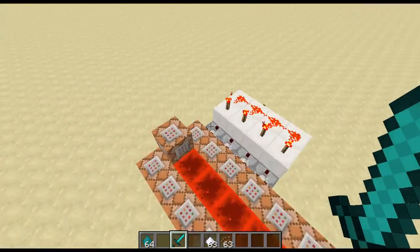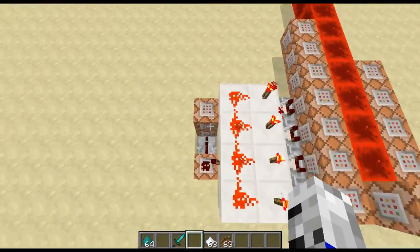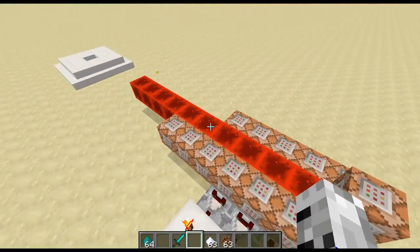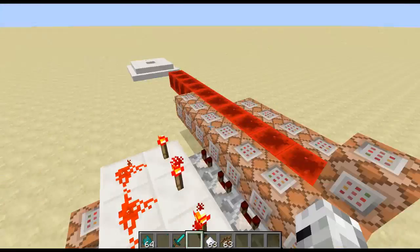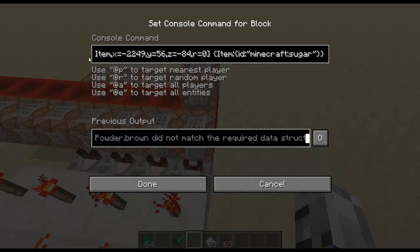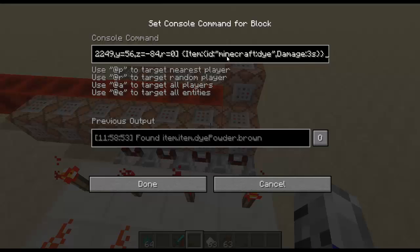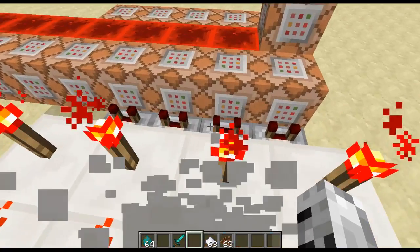I'm going to show you this side of the command blocks and also these two here. These four command blocks detect for the four items. It's testing for an entity of type item at this location within a radius of zero. The first item ID is minecraft:sugar, and the next one at the same location is minecraft:dye damage 3, which is cocoa beans.